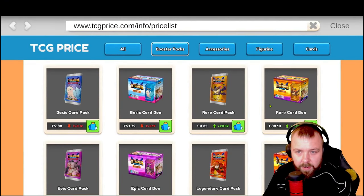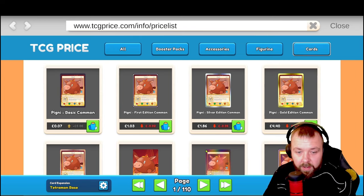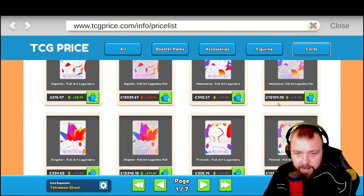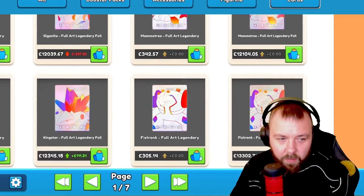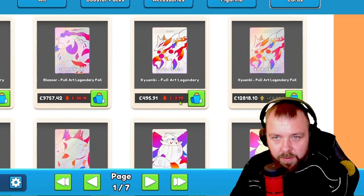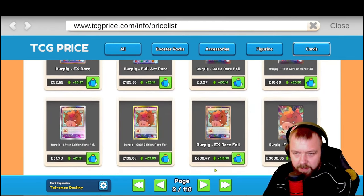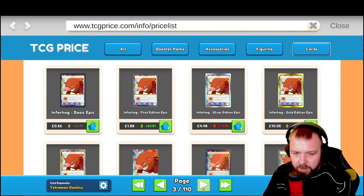Price info, list cards — there we go. So attachment base, attachment ghost — these are the cards we want to be going for. The £12,000 cards — can't wait to start collecting these ones, they look so cool. What else have we got? Destiny. These are all gold edition! So have we got one of these then? I'm guessing they're in alphabetical order — possibly.